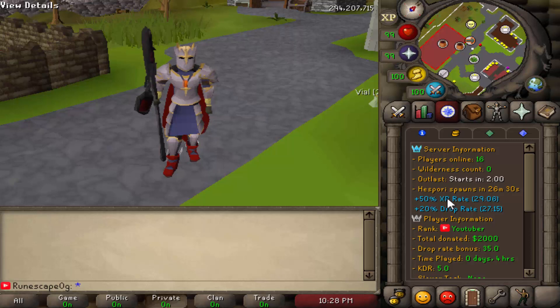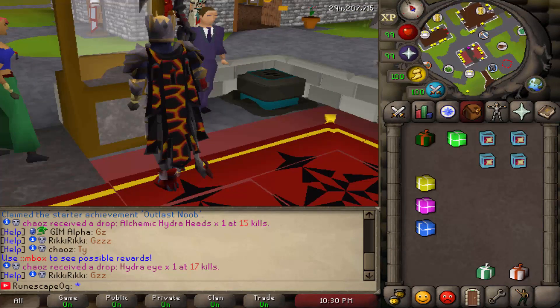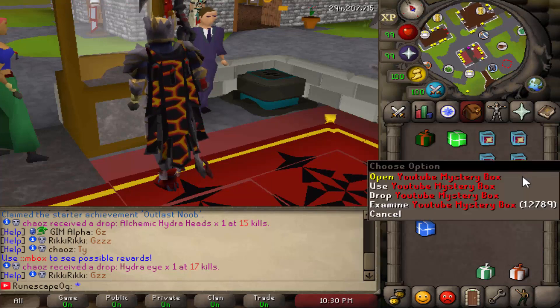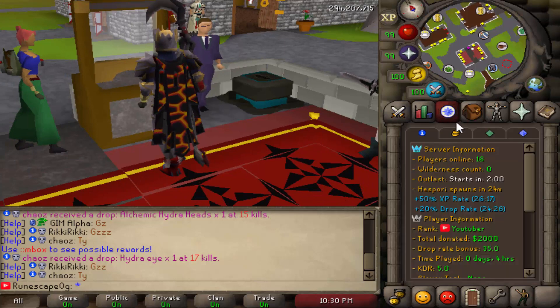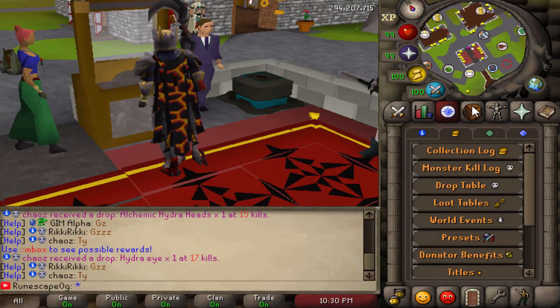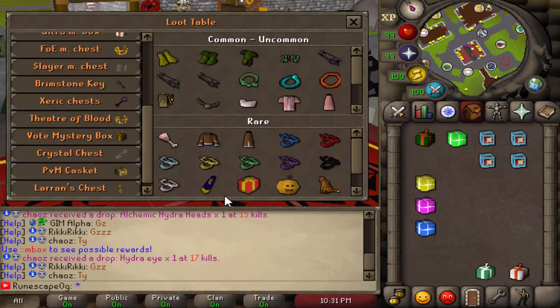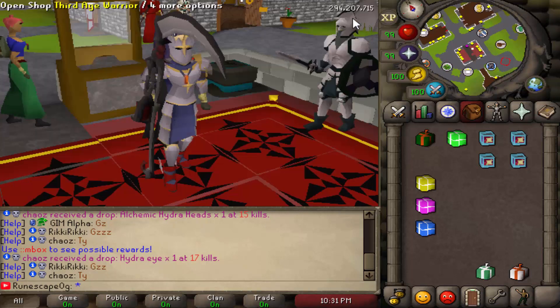It shows your player information including your total donation of two thousand dollars and all your points. In my inventory I have a ton of different mystery boxes ranging from the normal vote mystery box all the way to giveaway boxes and other mystery boxes. If you want to see what you can possibly get, just go to your quest tab, click the subcategory and click on the loot table — or type double-colon mbox and it will bring you to the same interface. We're going to go one after another opening up those mystery boxes hoping to get some really good loot.